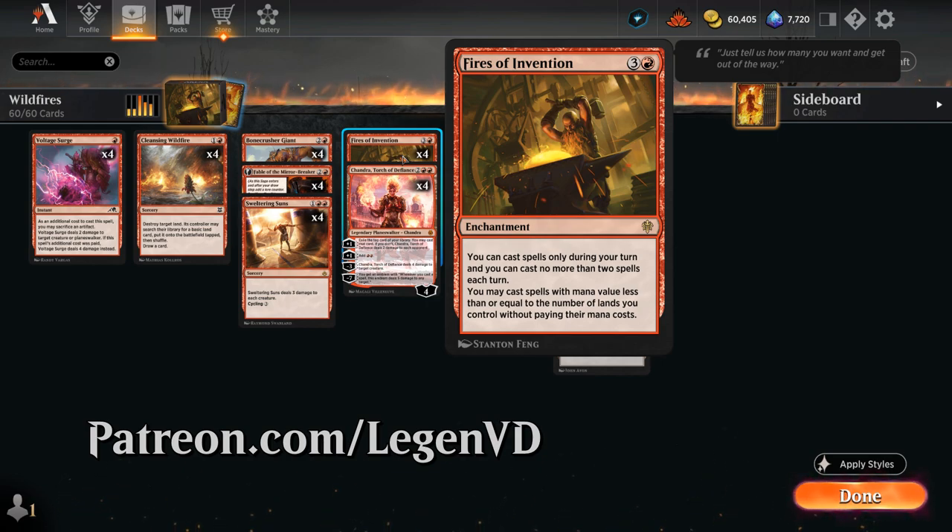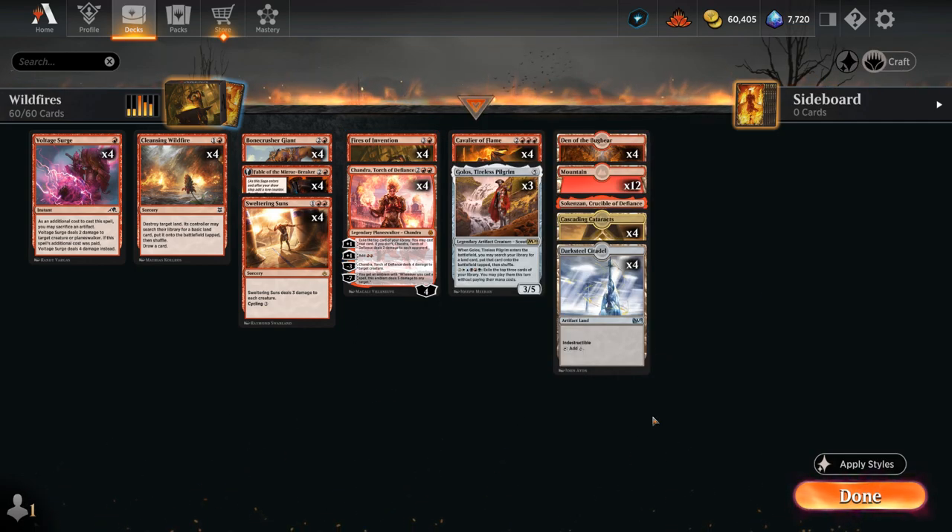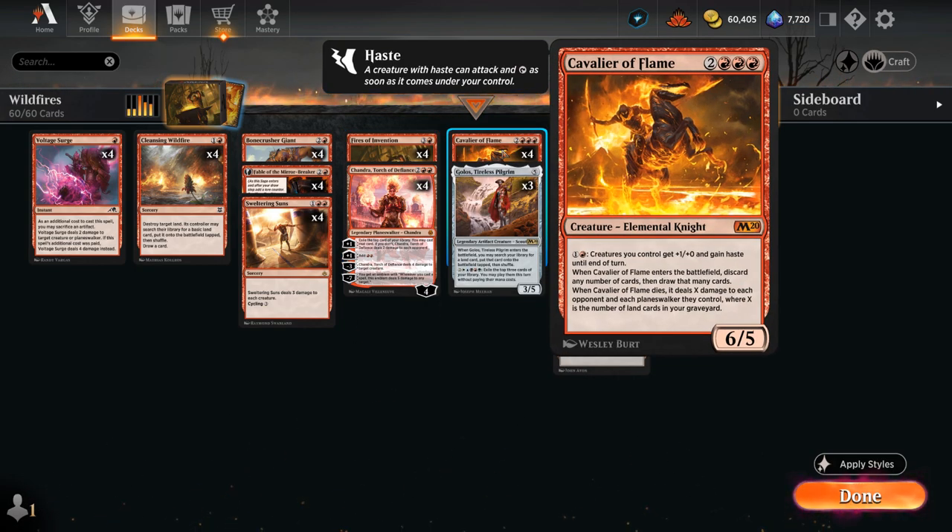but we can cast spells with mana value less than or equal to the number of lands we control without paying their mana costs. Fires can give us a huge mana advantage, especially in a deck that also has a lot of activated abilities. That way we can still use our lands to generate an advantage while casting two spells for free. This deck has basically all these synergies covered with classics like Cavalier of Flame, one of the best follow-ups to Fires of Invention on turn five.